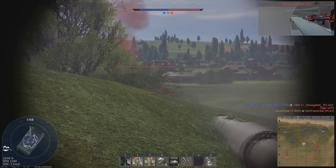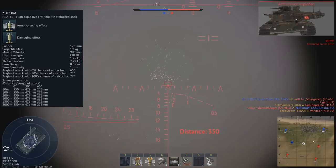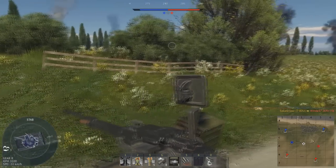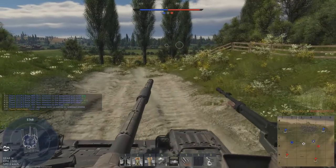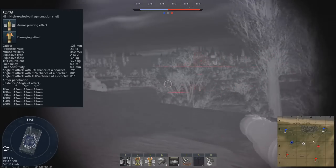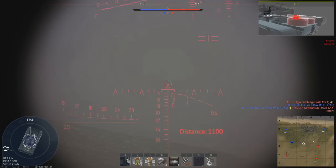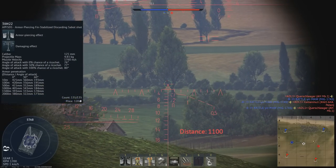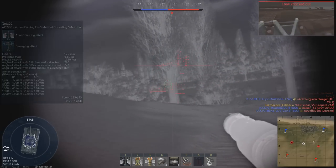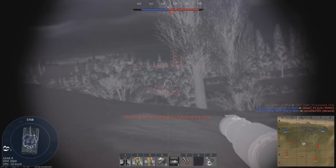Moving on to the ammunition, there are 5 rounds available — 2 stock and 3 unlockable. Your first stock round is the 3BK-18M HEAT-FS, travelling at 905 m/s and penetrating 550 mm of armour at all angles. Your second stock shell is the 3OF-26 High Explosive Shell, with a muzzle velocity of 850 m/s, penetrating 42 mm, with a warhead containing 5.2 kg of TNT. You get an APFSDS round as a Tier 1 modification — the 3BM-22 Shell — with a muzzle velocity of 1,740 m/s and penetration of 425 mm. Like several other Soviet tanks, you also get access to a barrel-launched missile — the 9M119 — travelling at 400 m/s and penetrating 700 mm of steel armour.